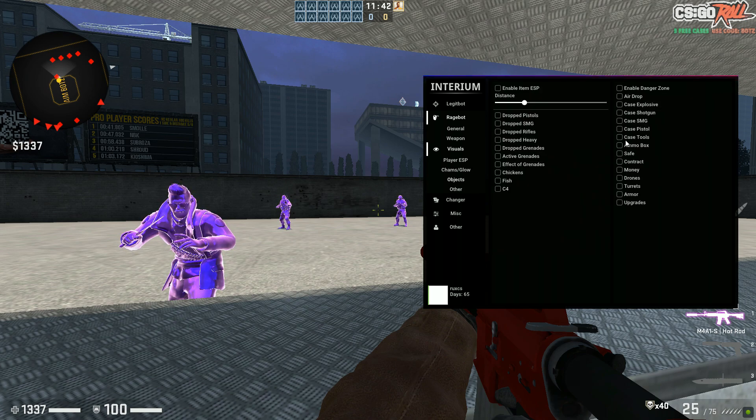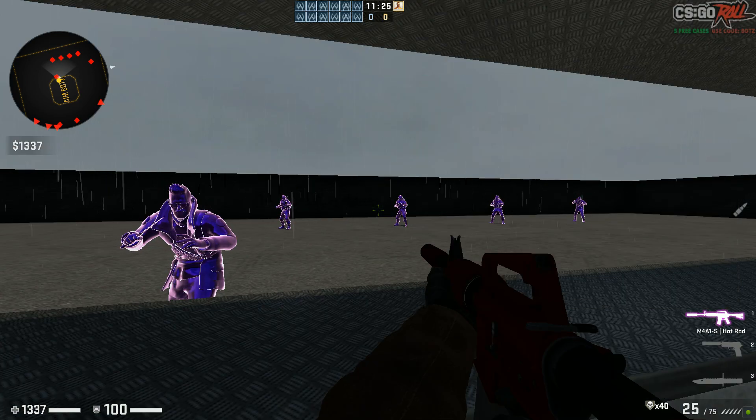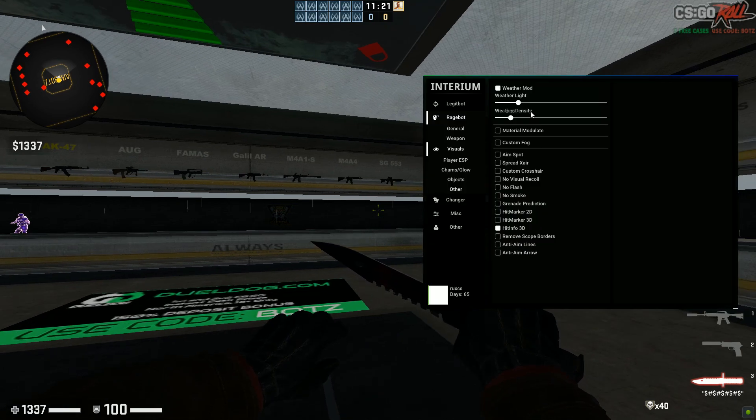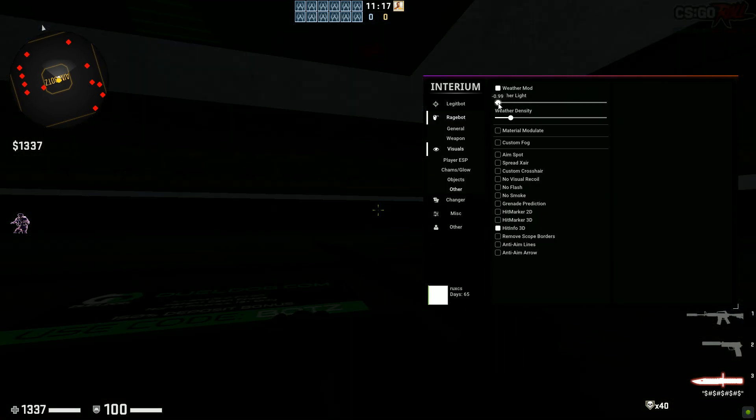Let's go to the Objects tab — this is just a bunch of objects. Check them if you want to see them on the map with a glow around them. Enable it and you can do whatever you want — you have Chicken, C4, Ammo Box, all that good stuff. In the Other tab you have Weather Mod, which basically makes it rain and adds the sound effect as well. You can adjust the light level.